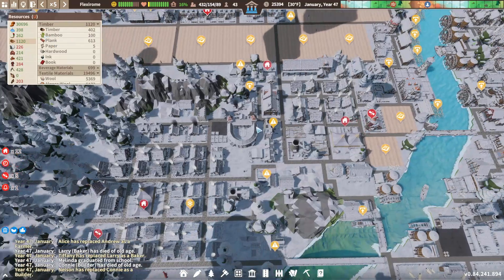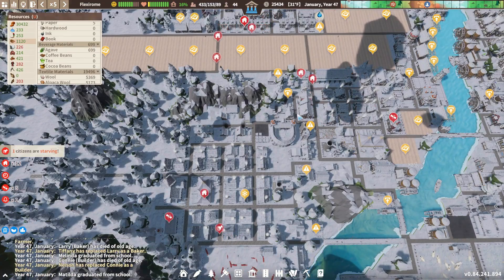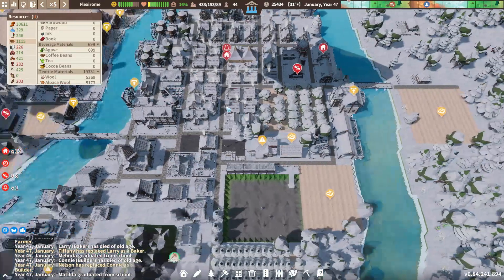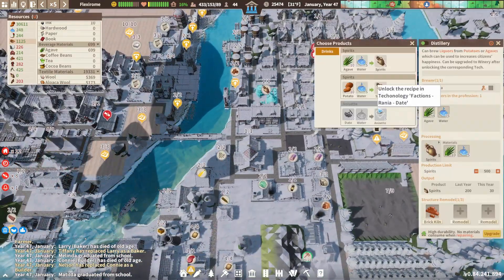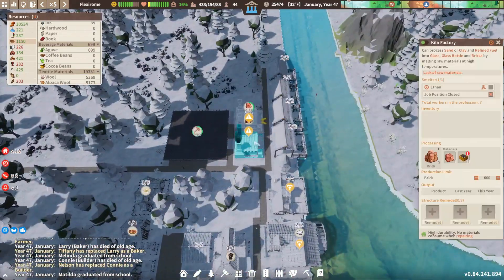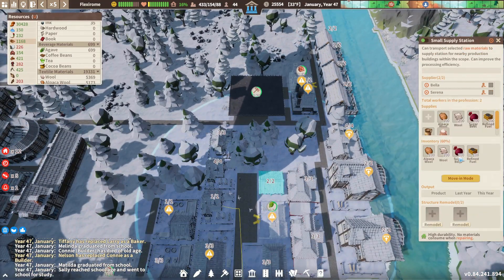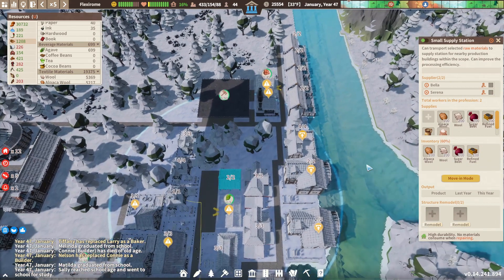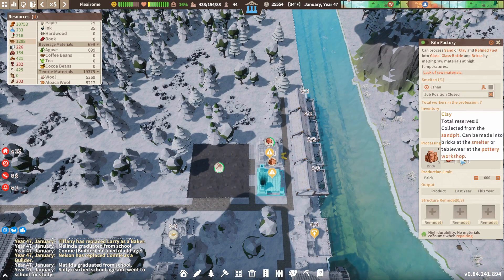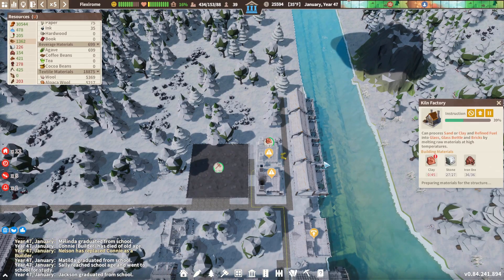I don't know where the bamboo is coming from. Happiness should be going up. We got some agave going again. The distillery here. Refined — you have refined fuel right in here. I don't want to have that position closed.